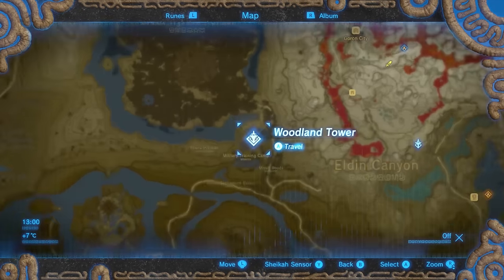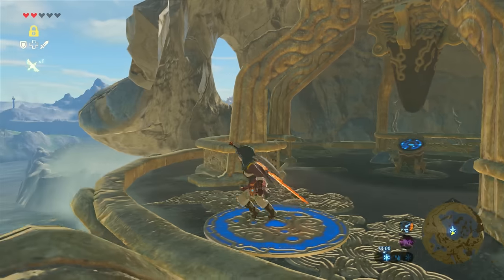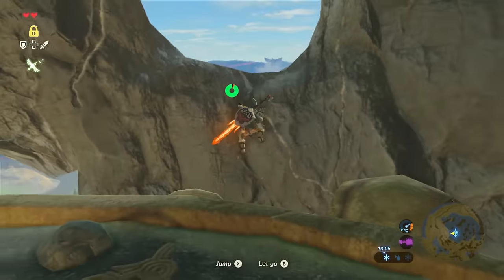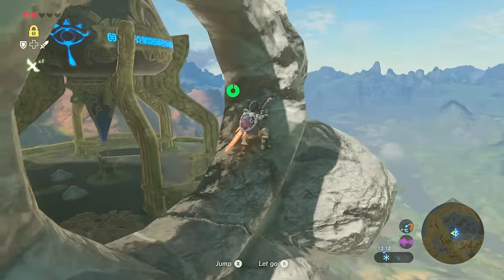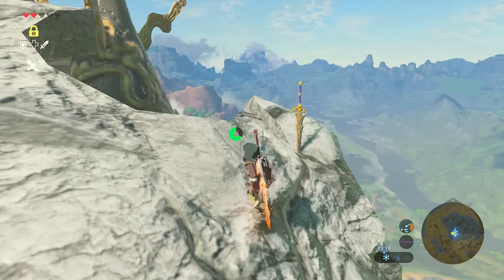First up, head to the Woodland Tower in the northern part of Hyrule. From here you just want to climb this skull-looking thing — I'm not sure what it is — anyway, climb it and on top of it you'll see a Royal Claymore just waiting for you to grab it.